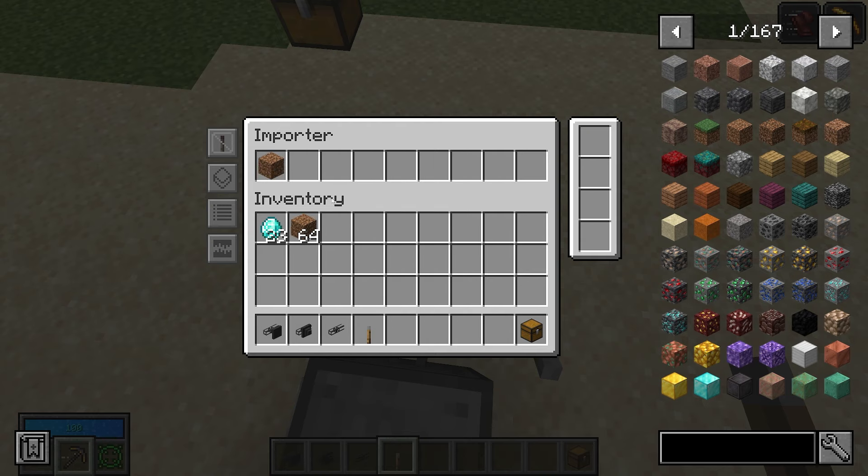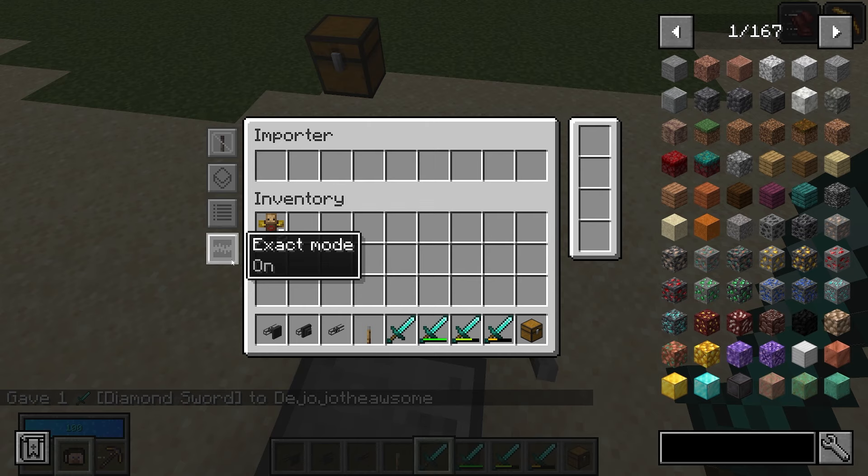You can put filters on your importer using the filter slots. Say some dirt accidentally fell into your diamond farm — you can set it to blacklist dirt on the importer. So if I put dirt in, nothing happens, but the diamonds will be sucked out.